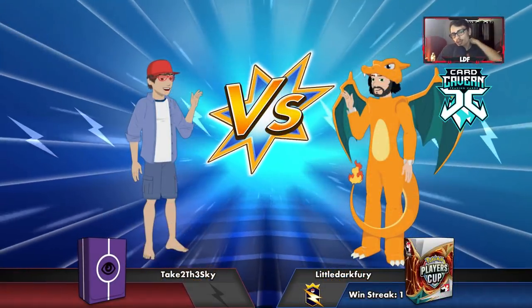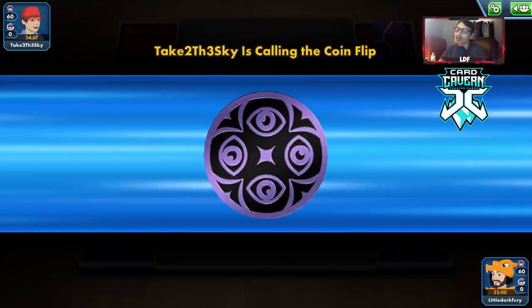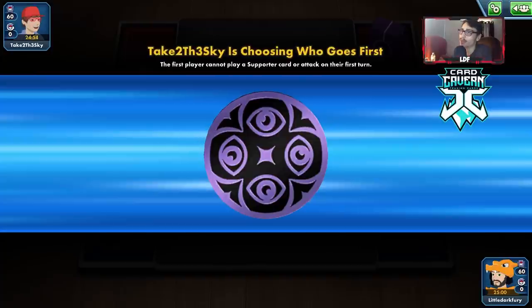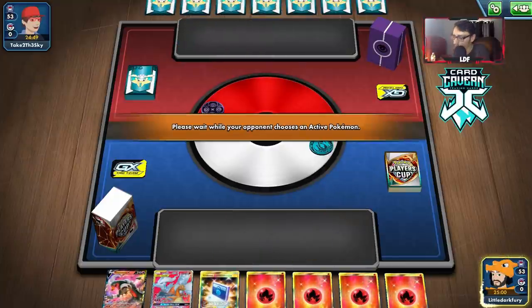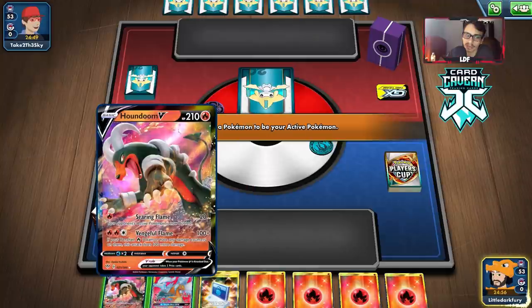We have another match — up against someone with a Psychic deck. Probably going to be a Dragapult or a Malamar deck. I'm not sure if Dragapult is winnable. Malamar could be winnable — it could be Malamar Mewtwo, which is getting a bit of a resurgence in popularity. Our starting hand is a bit rough.